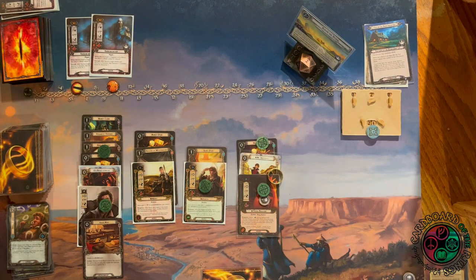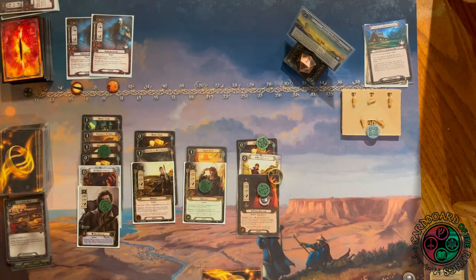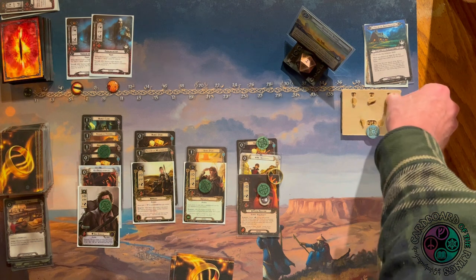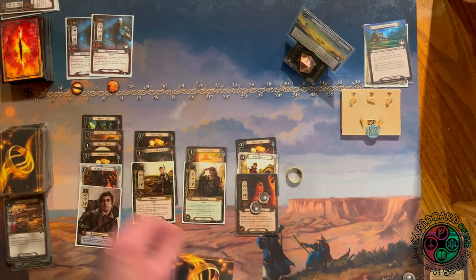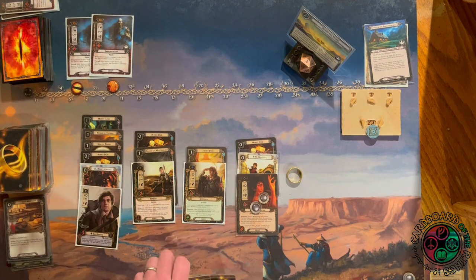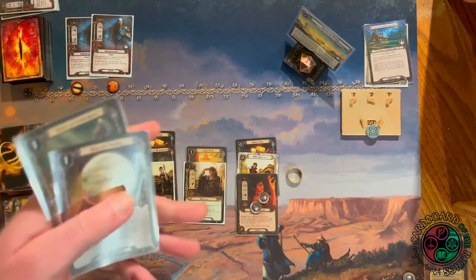I can't kill it with Merry right off the bat — not great. I forgot to put the Good Meal in the discard pile. We clear the active location and make a progress, but now if I engage one of these guys Sam takes damage and Merry can't kill it in one go. I can't afford two attacks from this enemy across two turns. Raising my threat an additional one — six threat in staging, not great.